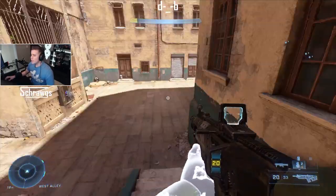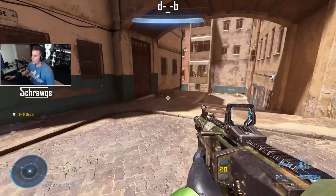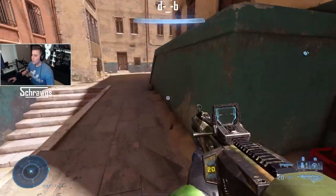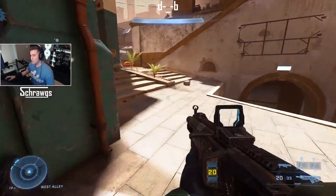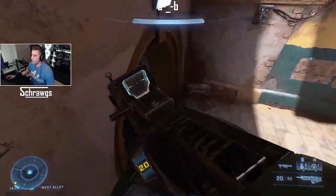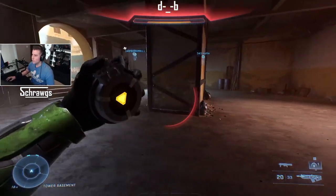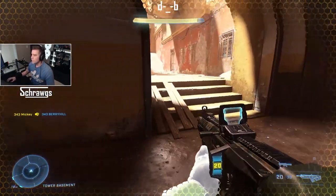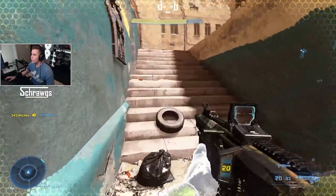When full, the Over Shield can absorb about a full plasma pistol charge worth of damage. One other callout: if you use it while you've taken damage, it will sort of fully heal you. So one strategy might be to wait until you take some damage before using it, which gives you a little bit more out of it.